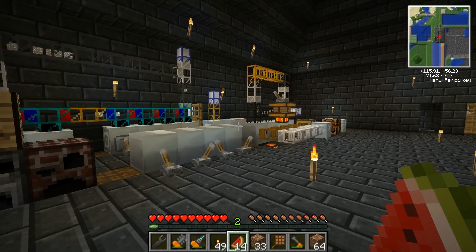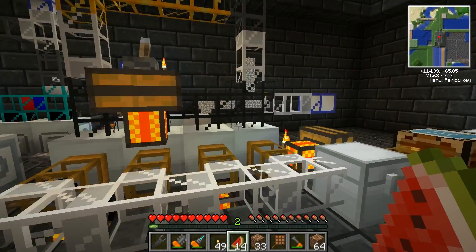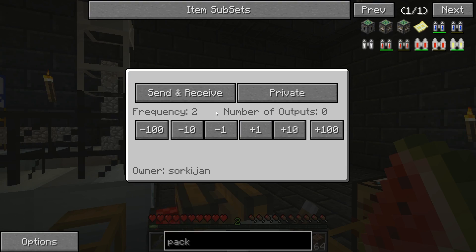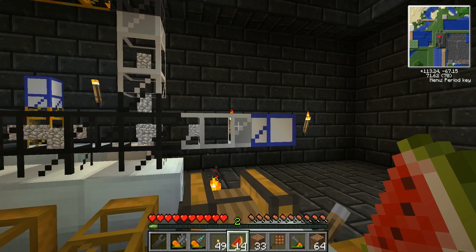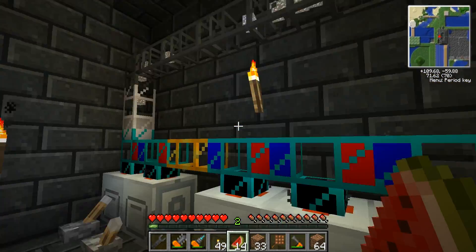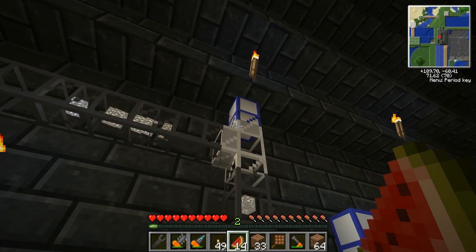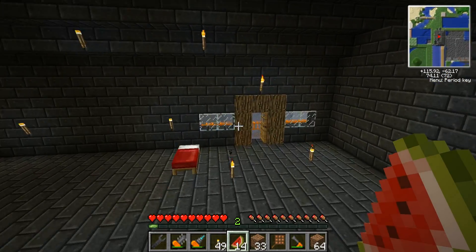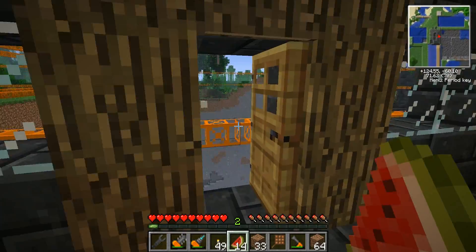That then takes it to the recycling system, which is set up exactly like we had it last time. We have the different phased teleport tubes that bring it in depending on the item that it is. We have the macerators, with another one coming in, and the compressor. And that's really about it — not much big difference.